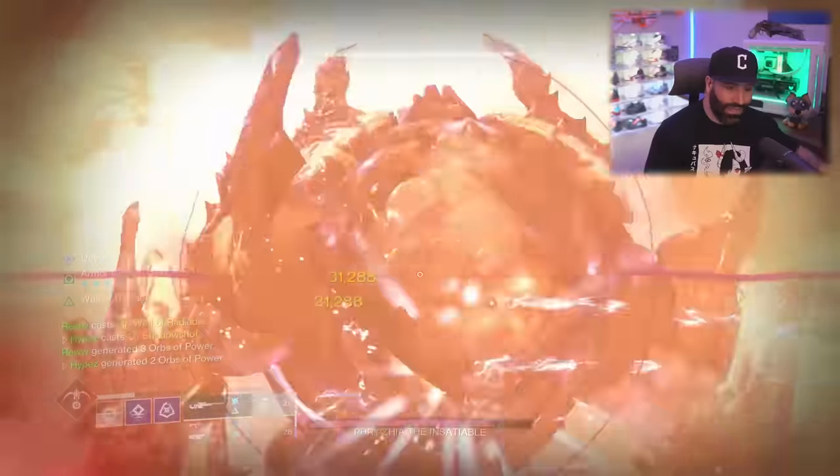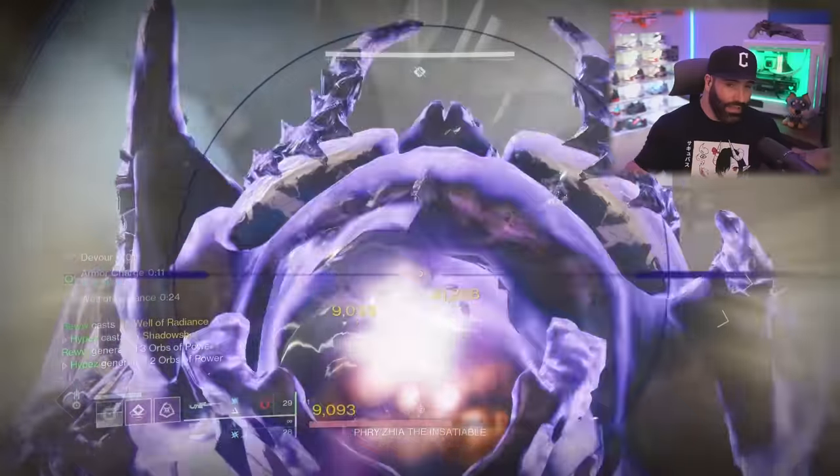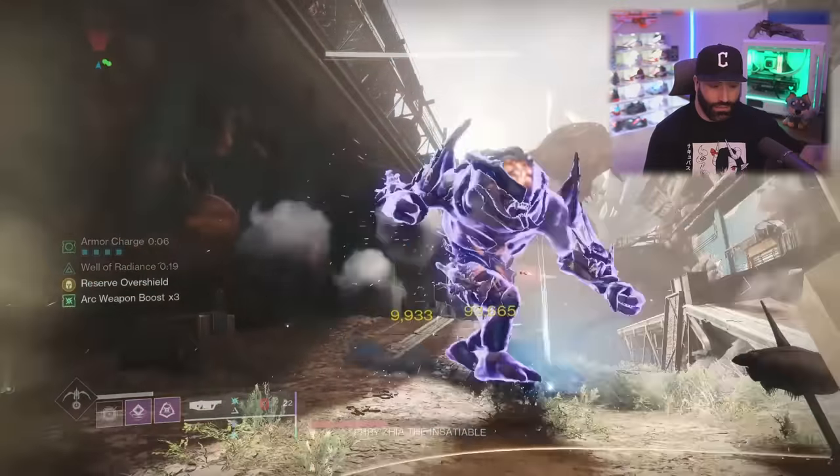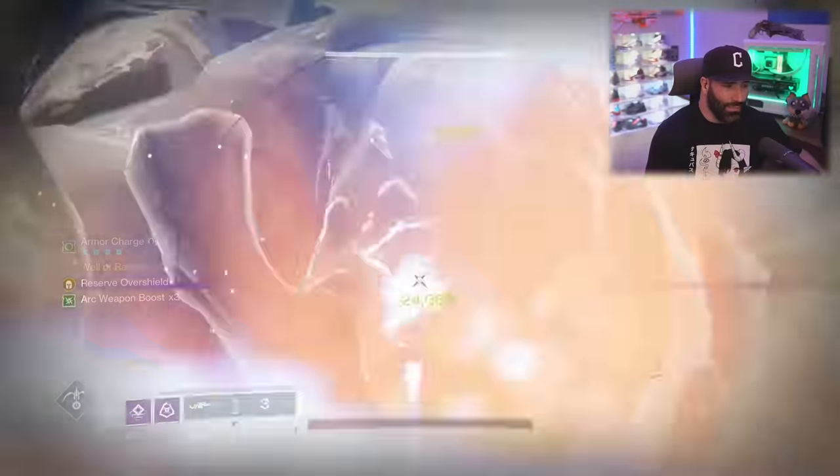Wendigo is good — you can pair it with Cloud Strike, and I have a clip showing that swap works really well. It's not the top DPS, but it's still solid. Remember, none of this is about having the best loadout — it's about making sure every fireteam member isn't doing 1 million damage when they could be doing 3 million. The whole purpose is making sure everybody understands how DPS works with these weapons.